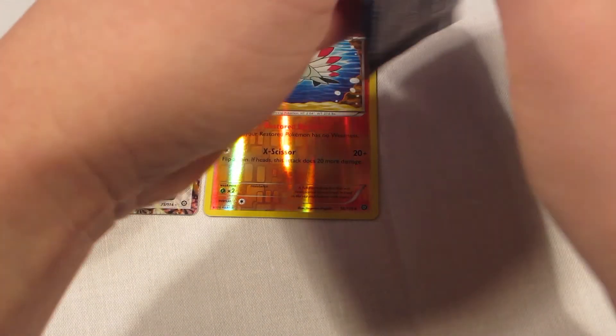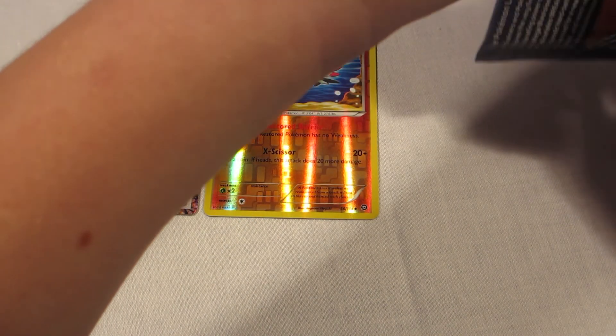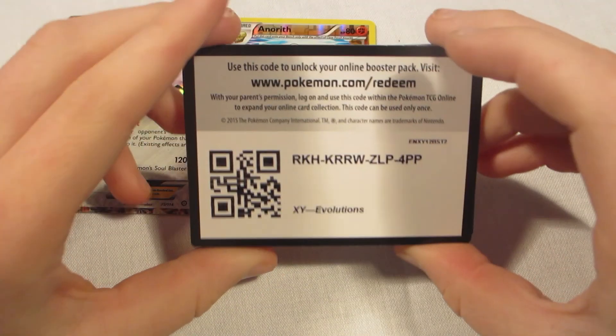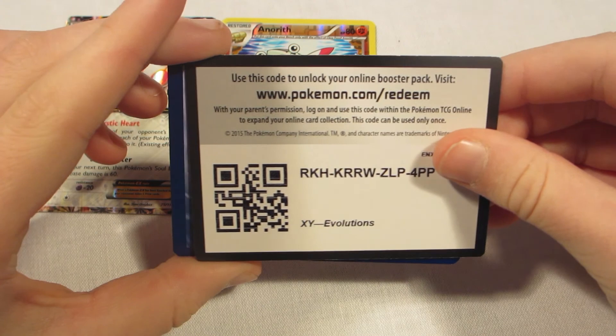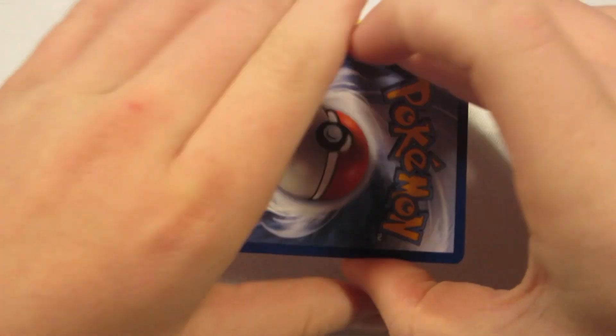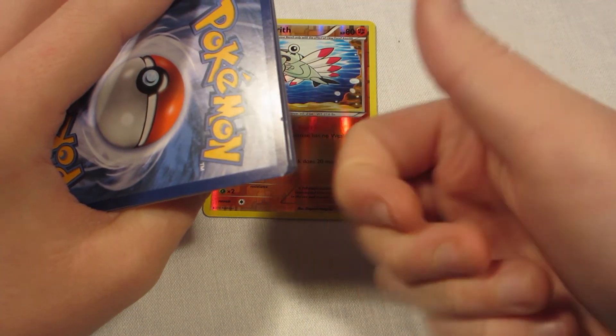Evolutions. There is the code, and it is green. So, let's hope for a break. Remember to tell us what you get in the comment section down below, and make sure to like and subscribe for more videos like this.